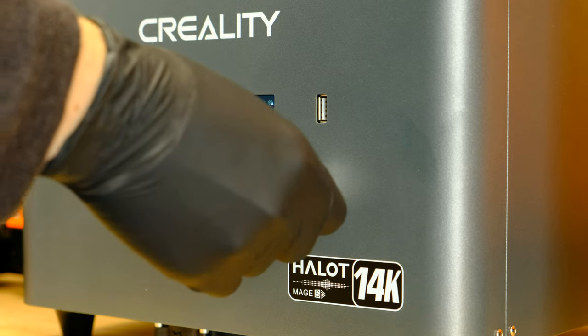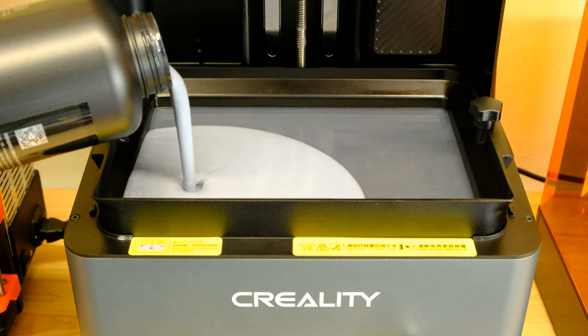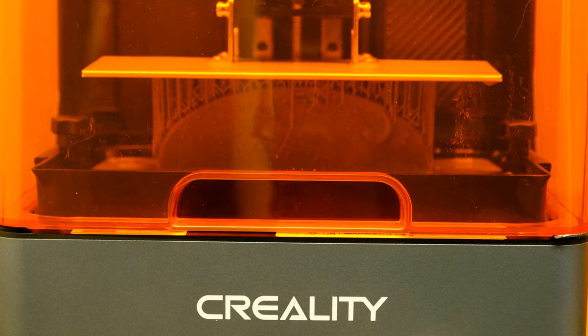I transfer the file of the base onto USB and place this into the printer. I pour my resin in and hit print. I walk away with the comfort of knowing that when I come back, there will be a cool new thematic Badlands base waiting for me. We're into the good stuff now, as we paint this — what I would best describe as a delivery system for hate.